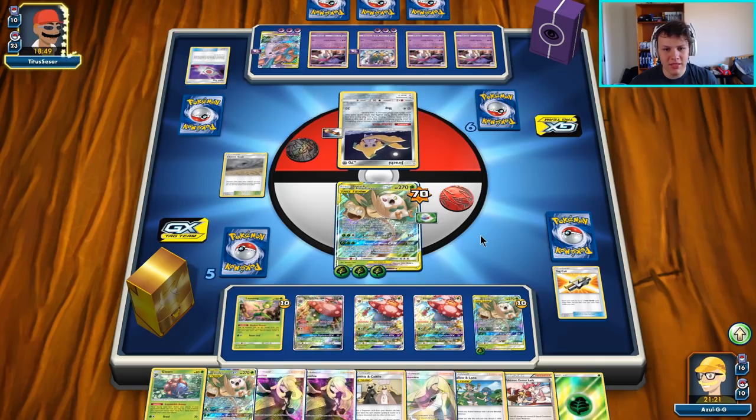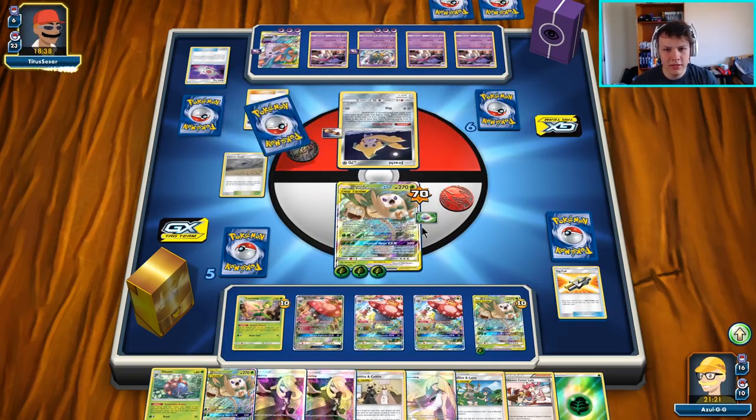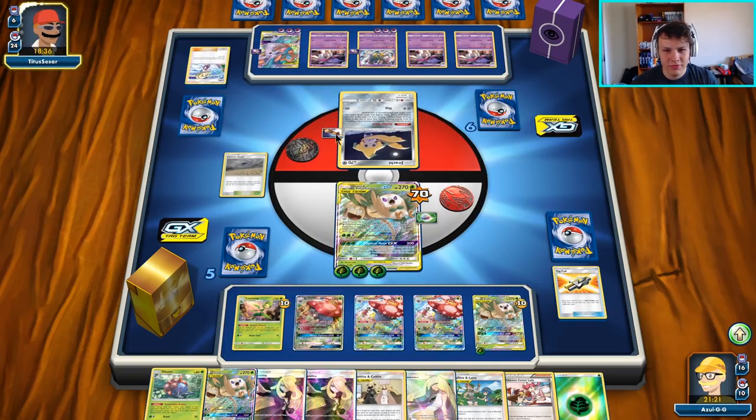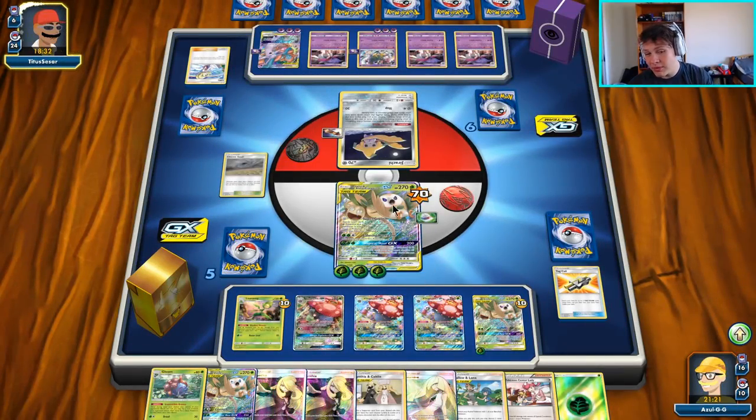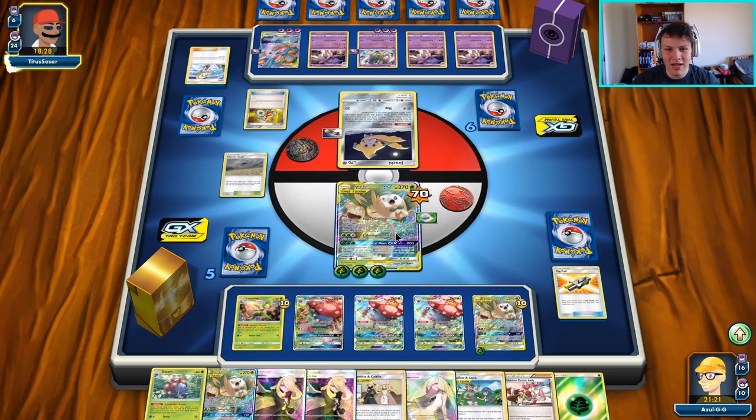This turn we should almost have a clean Alolan Rowlet and Exeggcutor after this turn. I'm not going to do the math in my head right now. Yeah, I guess we'll fully heal any damage they deal to us this turn, and then they can end up putting four Spell Tag damage back on it if they want, but it doesn't really matter to us — that's not going to be enough to knock it out. It's a little bit too big for that.